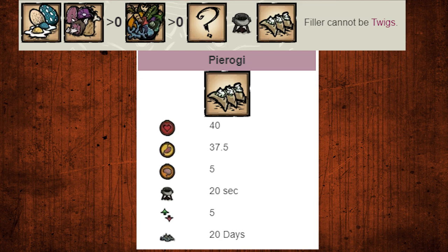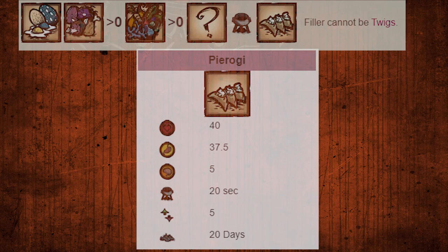You can also use them to make pierogi, substituting out the usual cactus. So one green mushroom, one egg, one monster meat, and a filler for 40 HP, 37.5 hunger, and 5 sanity.